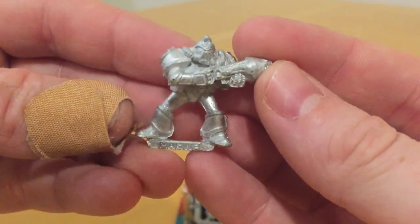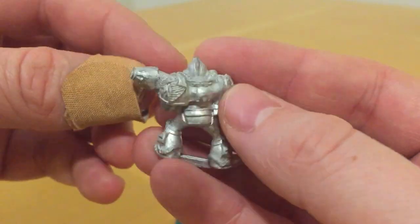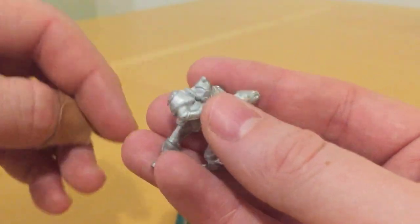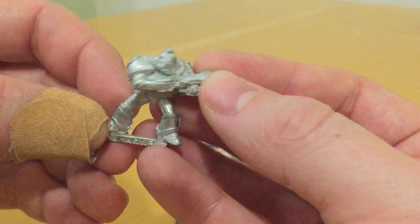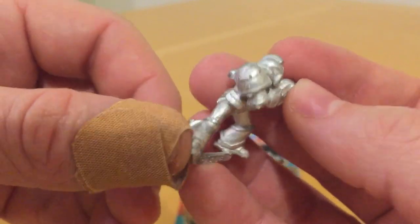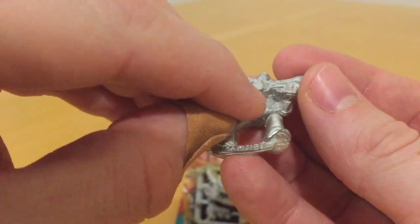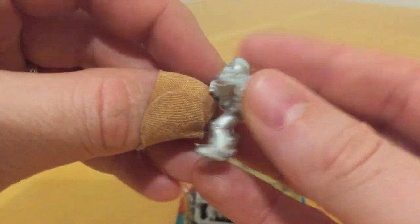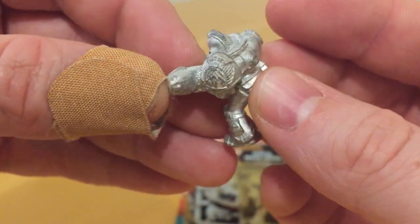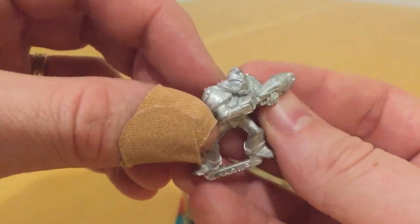Here is the first of the Death Eagles Marines. These are all sculpted by Mark Copplestone, who did a lot of the early metal models for Warhammer 40,000. You can see straight away — when they called them Death Eagles, they weren't joking. There's an eagle on the buckle, one on his forehead, and then a more complex eagle — like a full-size eagle design — on his shoulder. And then he's carrying one of the original design plasma guns.